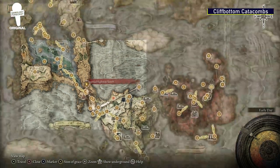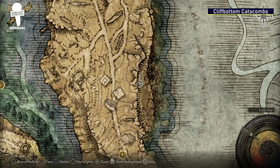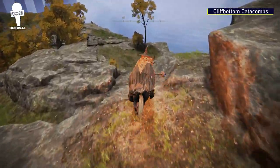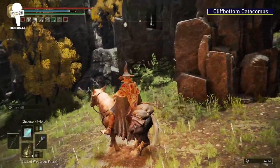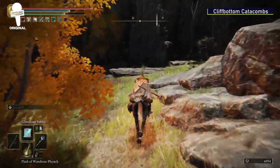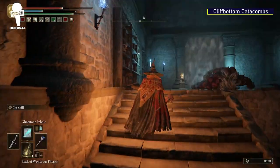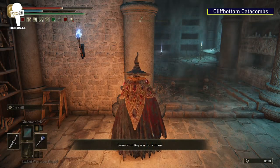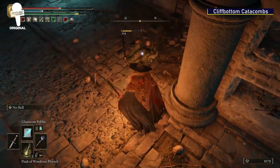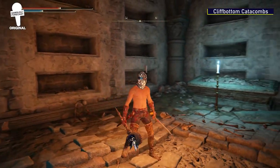The Cliff Bottom Catacombs. To find the Cliff Bottom Catacombs, start at the grace at Liurnia Highway South and head north from there. It can be a bit tricky, so pay attention to which way you're going. You'll also need a Stonesword Key to fully explore here, so if you don't have one, make sure to get one. Once you find the double doors leading to the Catacombs, explore around. Behind the Stonesword Key fog is the Nox Mirror Helm — just be careful of the little gargoyles because they are very annoying and sneak up on you.